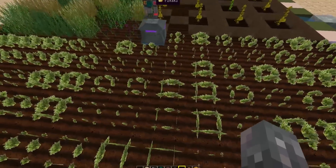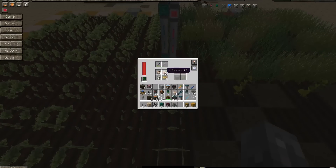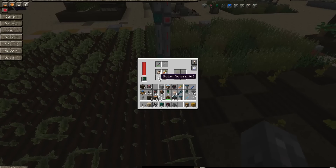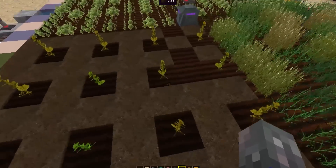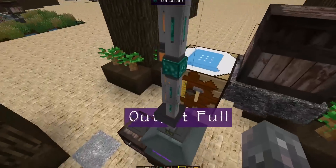You can plant different types in each quadrant. You can plant regular carrots, wheat, and potatoes as expected. Some more interesting features: you can do melons and it'll automatically grid them out, and you can do pumpkins as well.